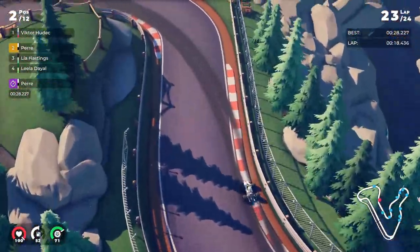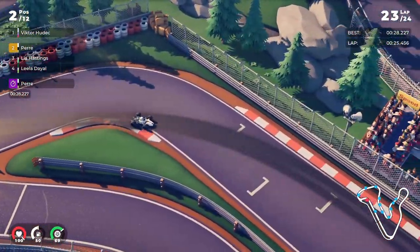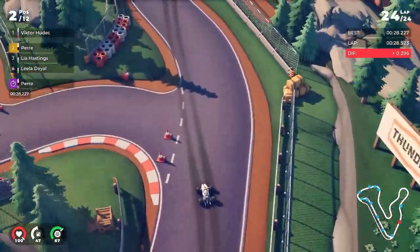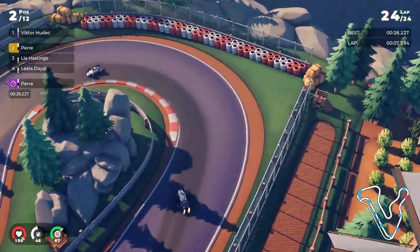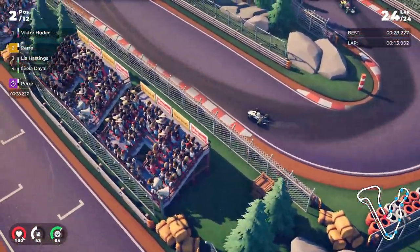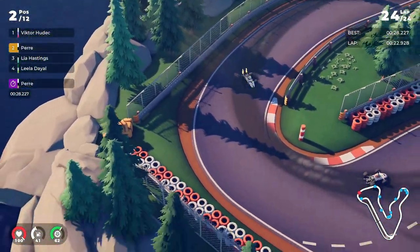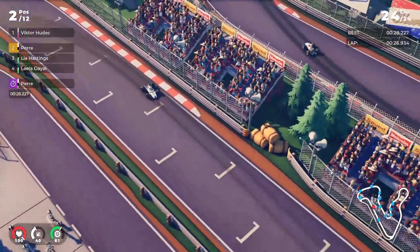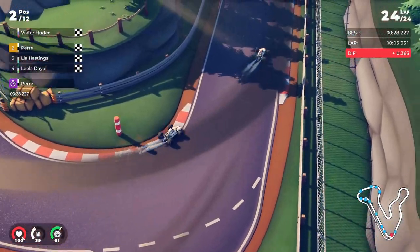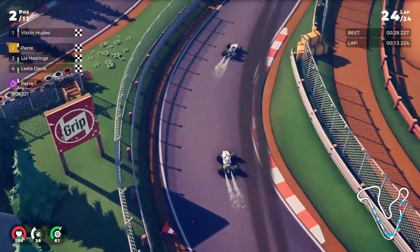Getting through this hairpin again, getting real close to the barriers, hitting the apex, going through the final corner, getting it clean. One more lap — I'll have to secure P2 from now on. Victor is way too far ahead. As I go wide again in the left-hander, now I'm pushing through, getting close to the barriers, knowing that I'm gonna be P2. I get a clean race — I managed to secure P2. Victor — what a race from him. Really insane, insane consistency and speed.